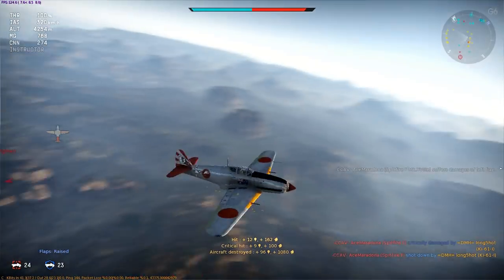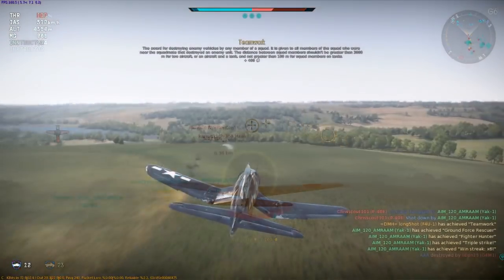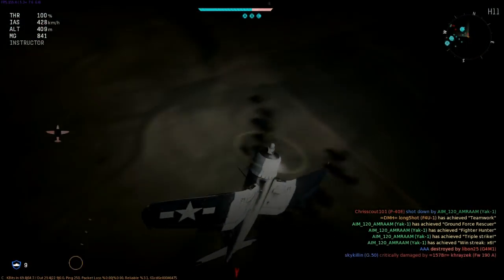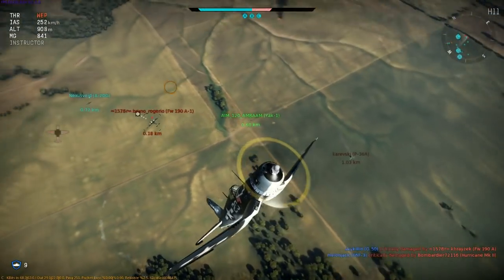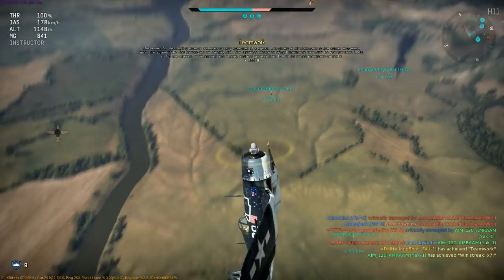We've looked at how to use the climbing spiral as an offensive weapon, but that's not its only application. Here I'm running for my life with a Focke-Wulf 190 on my tail, and realizing that help is close by, I brake sharply upwards and immediately start the spiral. He's unable to get guns on me, and now he's an easy target for my friends to finish off. I don't know which of us would have stalled first, but in this case it didn't matter.